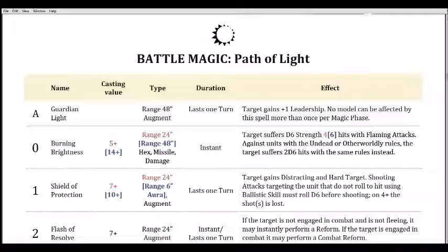The one thing that really stands out immediately is that 48-inch range on the augment. None of the ones we've looked at so far have had that. You're never going to have a problem finding a target for it. At 48 inches you can grab a chaff unit with low Leadership that's way out of your bubble, and all of a sudden it's got plus one. That's a really solid lore attribute — plus one Leadership is not a game-breaker but it's definitely a bonus.